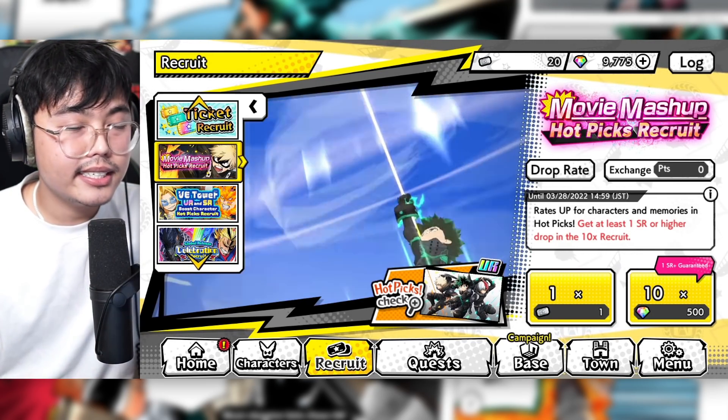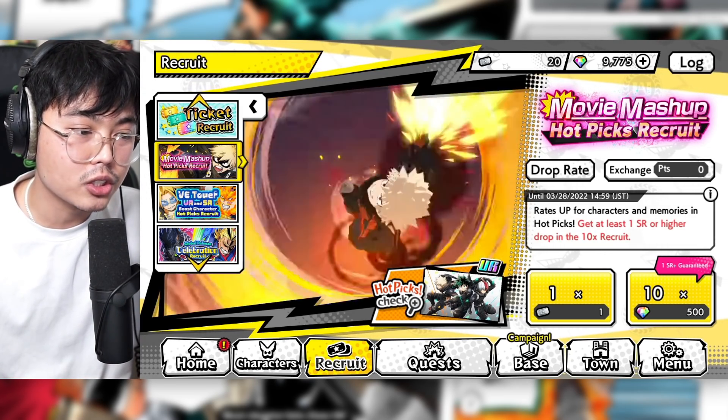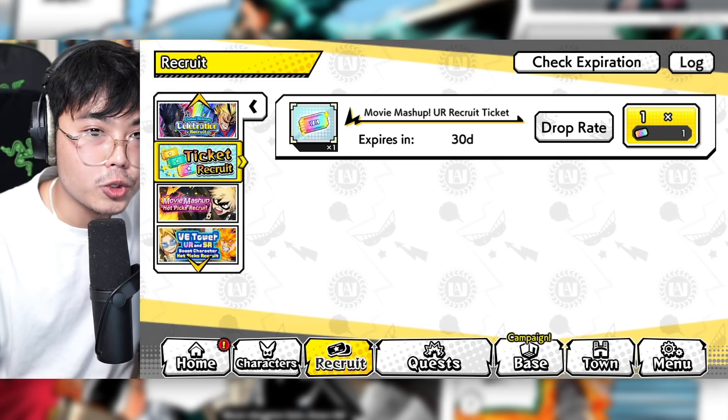You never know — you might daily single or use your silver tickets and pull Todoroki. I would recommend you just go pull Todoroki and dip out. And if you can pull on the daily single, your one-year anniversary summons are just going to be that much better and give you more chances. If you're on YouTube, make sure to leave a like, comment, and subscribe to the channel for more Ultra Impact summons.